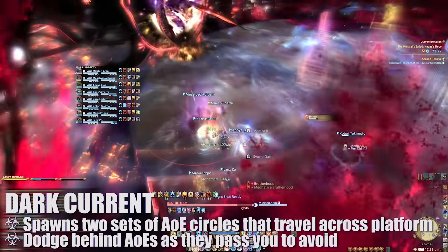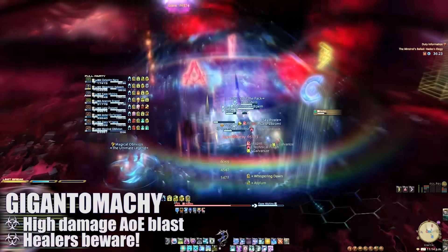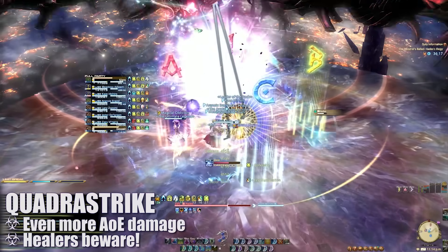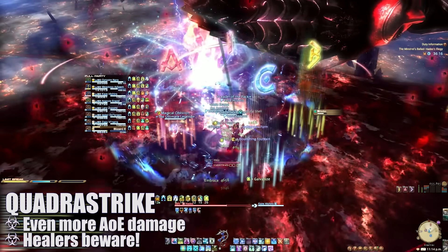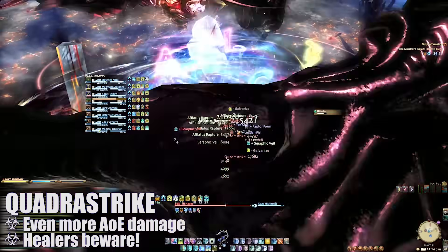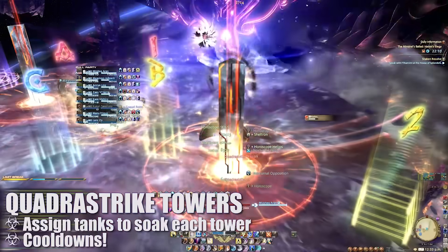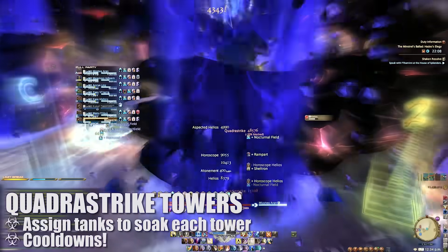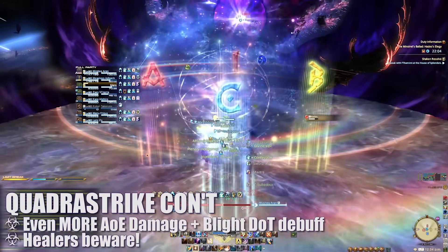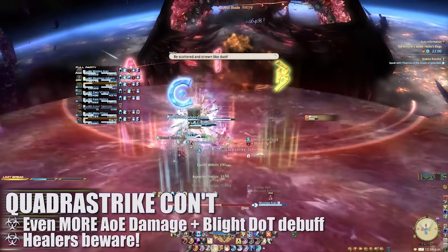Immediately after, the boss will cast Gigantamachy, dealing high raid-wide damage. This is immediately followed by Quadra Strike, a double hit of damage on the entire raid. Healers will need to be very careful here, shielding and topping off players as quickly as possible. This is followed up by two towers spawning in the east and west — assign one tank to soak the damage of each tower with cooldowns. Finally, another Quadra Strike will hit the raid, dealing damage and applying a very dangerous dot on each player that lasts a significant amount of time.